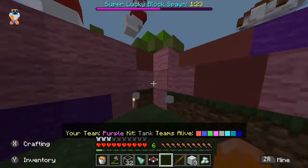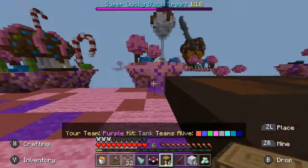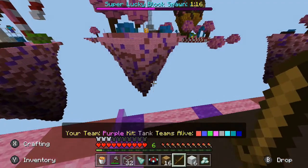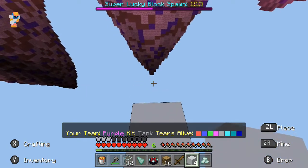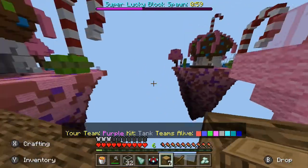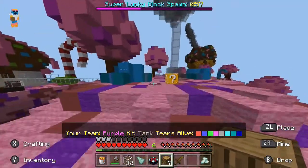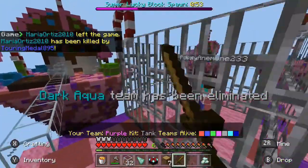It's actually really important in this game to get to the center, because that is where the super Lucky Block will be spawning. So you definitely don't want to miss that. We got some nice blocks from the Lucky Block. There are also some sub-islands, and there's someone right there — let's get him. Oh, he's in a cage — a Lucky Block put him in a cage.